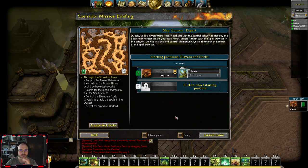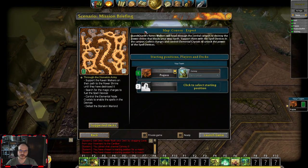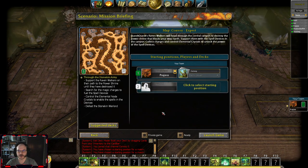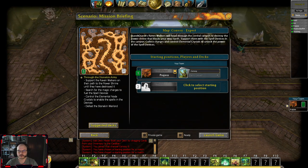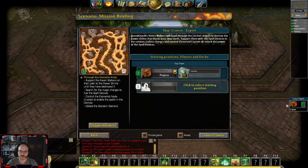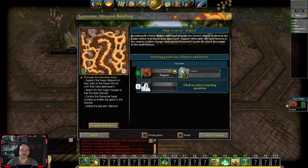Hello everyone and welcome to a special guide. This guide will focus on how to play position 1 or position 2 on the map Convoy. This is a 2-player map and it's a bit unique because each player plays on one side of the map. They are asymmetrical, so every player has a different layout and different objectives to do. I'm going to show you how to play the first 10-12 minutes — this is part 1 of the map: getting your walkers in the middle to the end of the road and then destroying the shrine, so that you can continue playing the map.